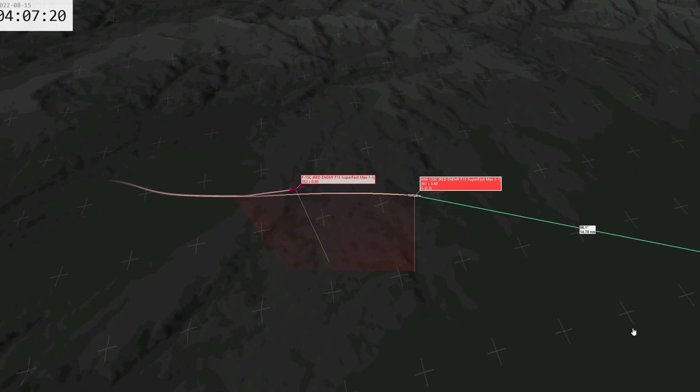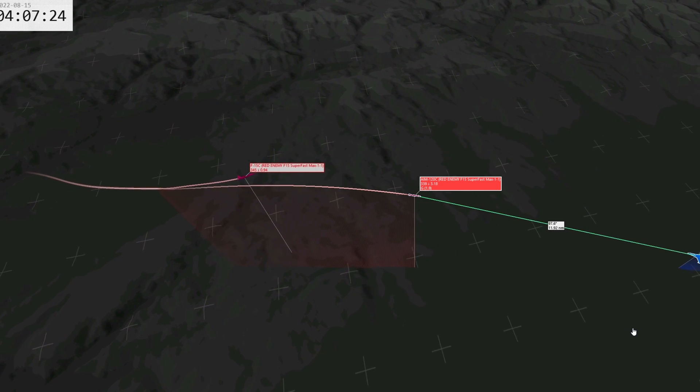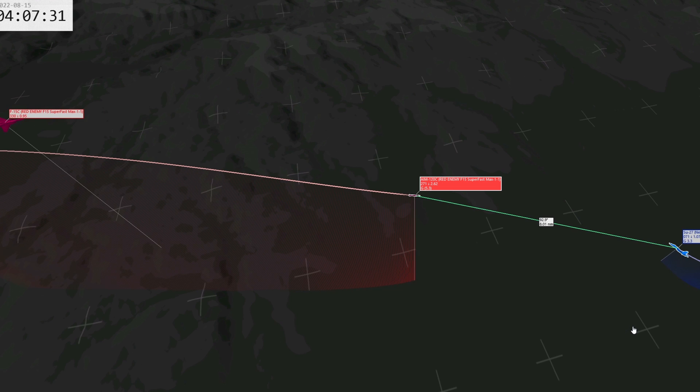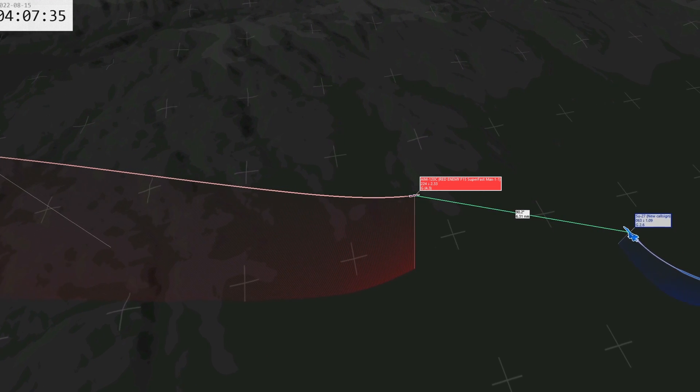Here's a longer range shot from an F-15. The F-15s here are high and fast, while the F-16s are kind of low and slow. Here comes an AIM-120 fired from max range. By the way, if you survive a no-escape missile, let me know in the comments, because those are really difficult.